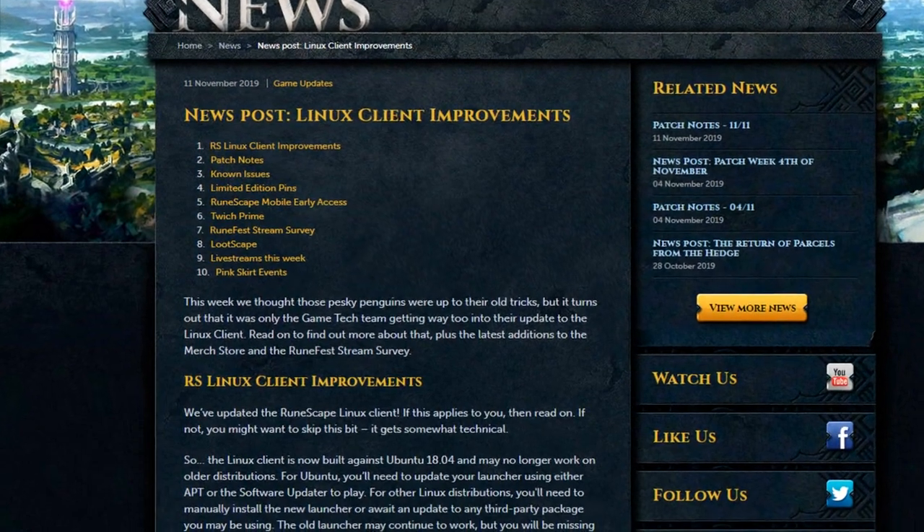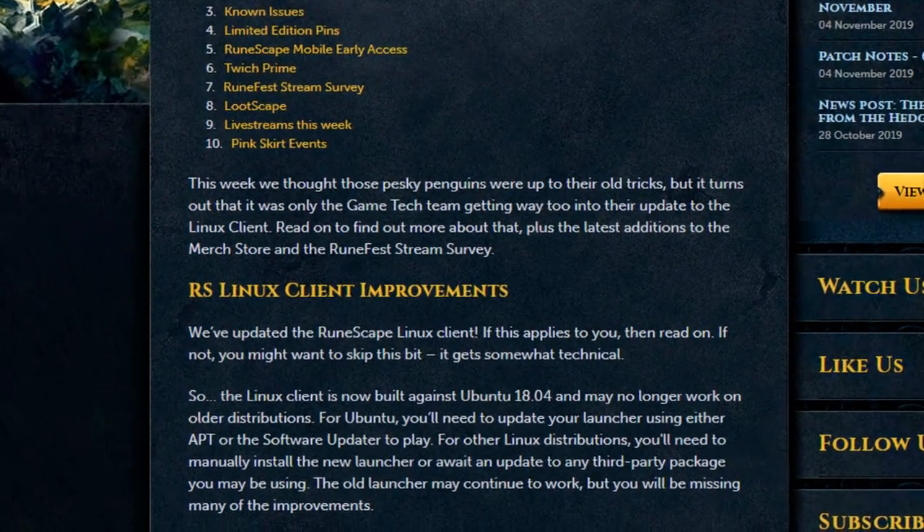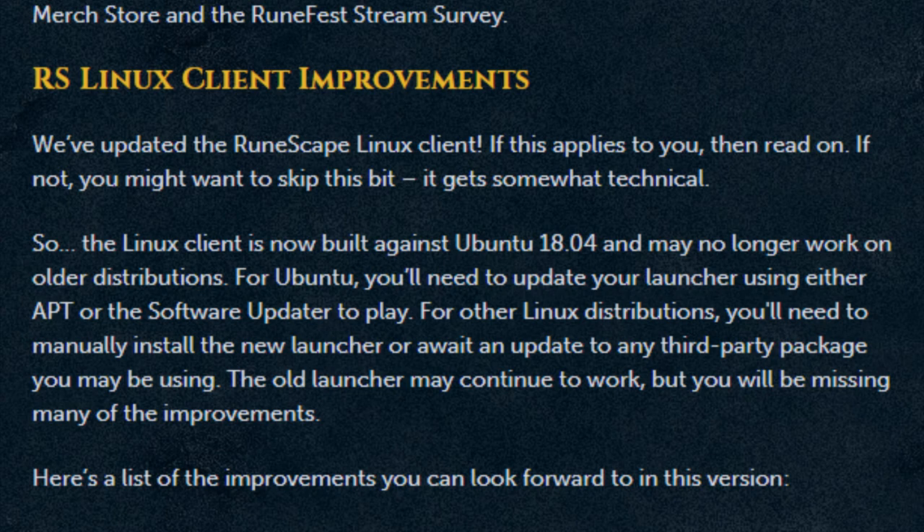Improvements have been made to the Linux client. For those of you using Ubuntu, you'll need to update your launcher either with APT or the software updater to play. Those of you using other Linux distributions will need to manually install the new launcher, or wait until an update for the third-party package you might be using. The old launcher may continue to work, but you won't be seeing any of these improvements.